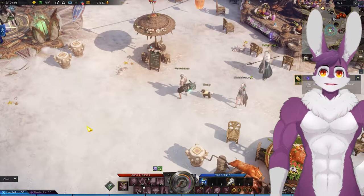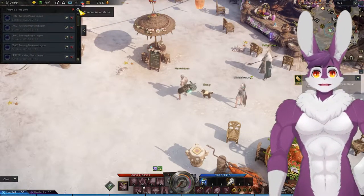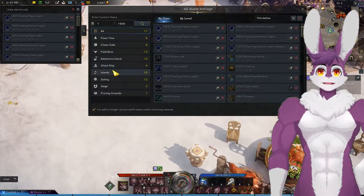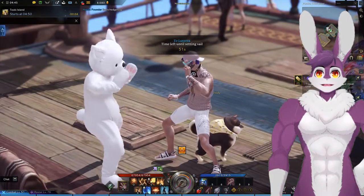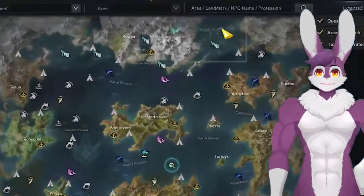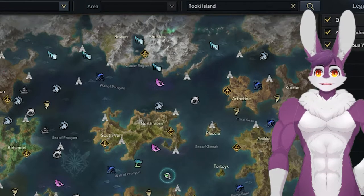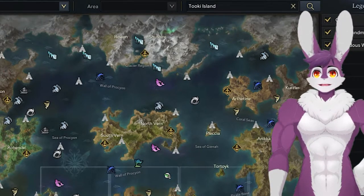Our first Una daily is taking on Tukey. Tukey Island spawns every 4 hours, so set an alarm for Tukey Island in your alarm settings in the top left. Ocean liner over to Lutera or Arthiton — I recommend getting an early start. There are 4 potential spawn locations for Tukey Island. Open the world map and type in Tukey Island, and the 4 locations will blink. You can also ask area chat to see if anyone else has found the island.